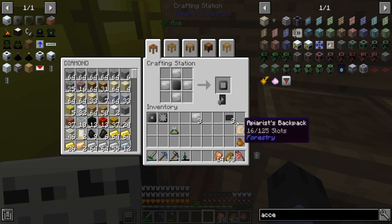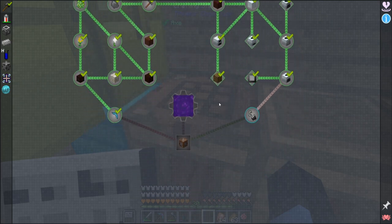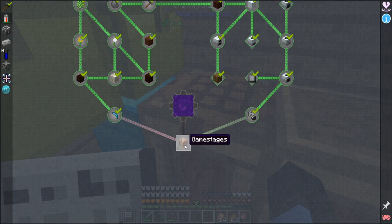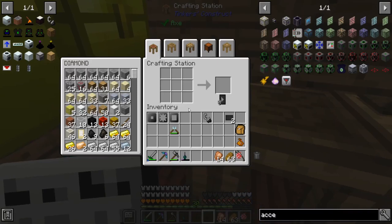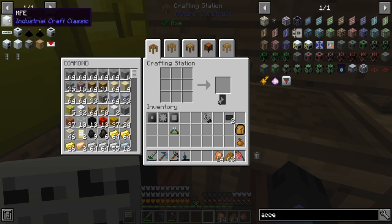That should be everything, except for the dynamo — I won't use that. For flint and steel I have extra carbon plates. It's a bit expensive. The game pops up: 'In order to fully gate certain progression, game stages have been implemented — you'll see various points throughout this pack, this is to make sure you don't do things out of order.' Flint and steel is done.